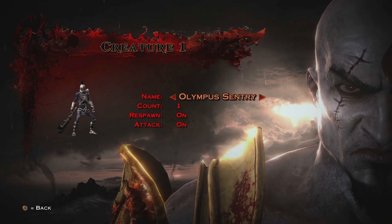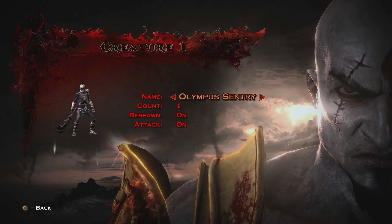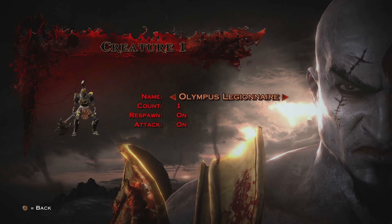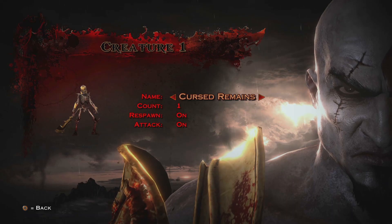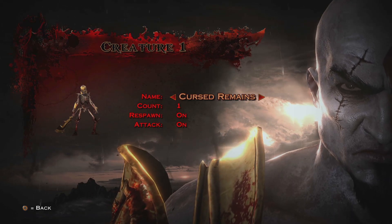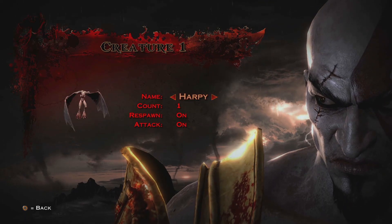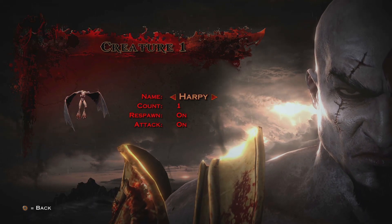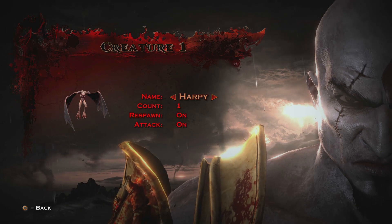The Olympus Legionnaire is the same. Curse Remains is the same. The Harpies are perfect — they work all the time. Launch them with the Blades of Exile and then go for an Orion Harpoon and it works.